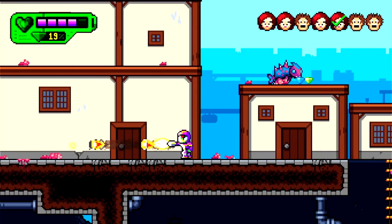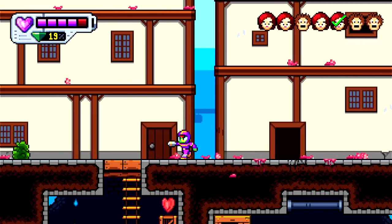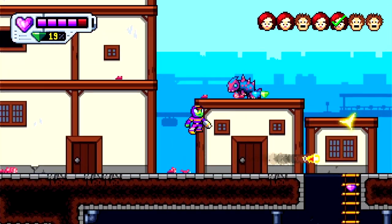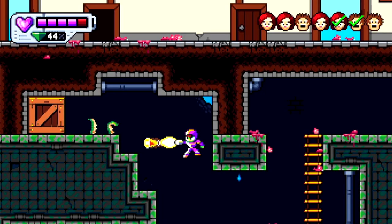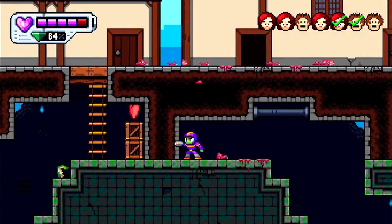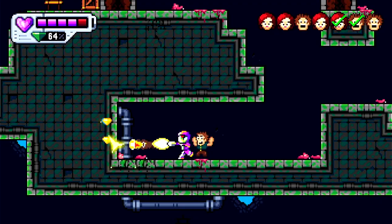Developed by Cascade Games and published by Chili Dog Interactive, this is a Mega Man clone game in every sense of the word. You jump and you shoot at enemies, and that's pretty much it. And here's the thing: if you are a fan of old school Mega Man, then this will not be a bad thing at all to you. But if you're looking for something new and unique with this title, then you won't find it here, unfortunately.